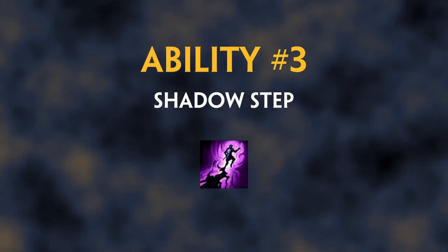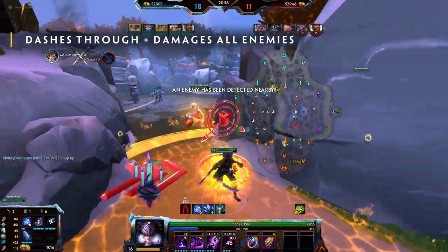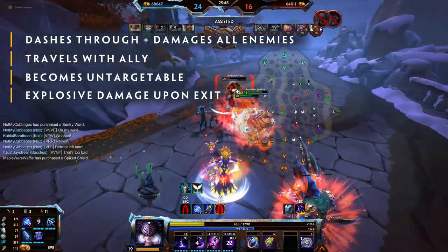Ability Number 3: Shadow Step. Nox dashes forward, dealing damage to all enemies she passes through. If she hits an ally god, she leaps into their shadow, travelling with them and becoming untargetable. After 8 seconds, Nox will exit and deal damage again in a radius around her. Nox may exit early by cancelling this ability.